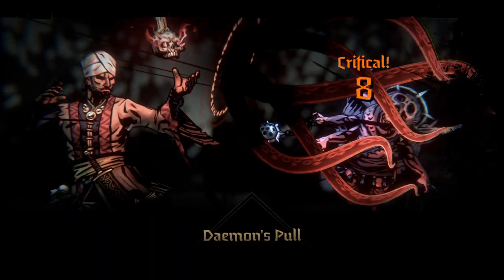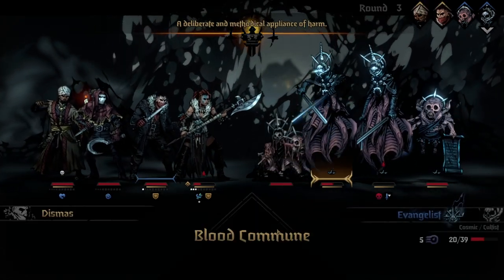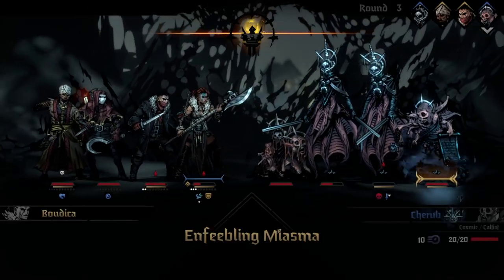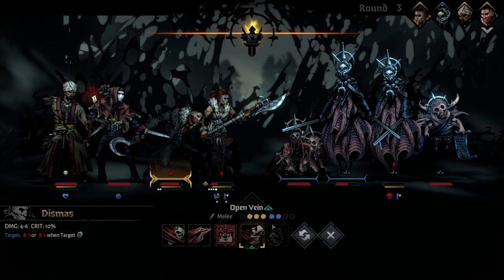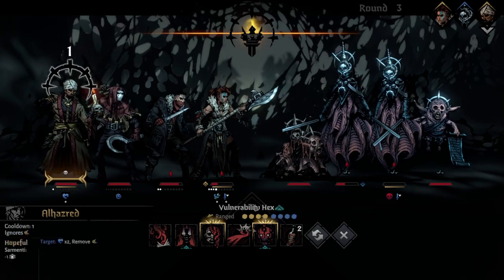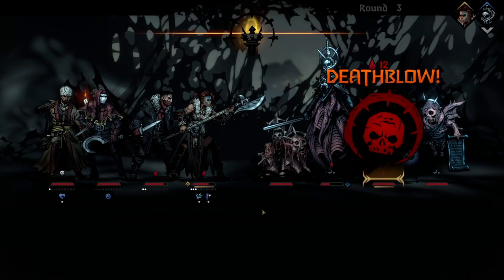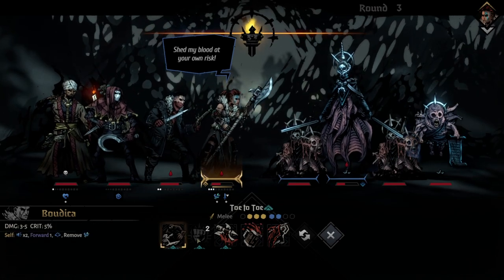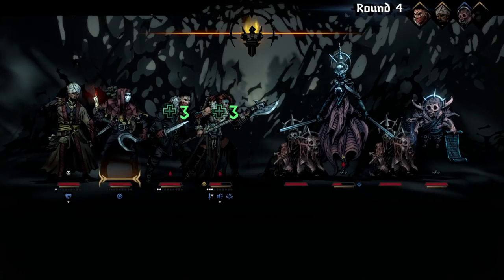If I pull this one and do enough damage, it's going to die. I'm going to bleed this one out — open its vein, I suppose — and heal Bodica. Also de-stressing her, which is amazing. And because she can't do much else, Quickto. Kind of sad that did zero damage, but whatever.